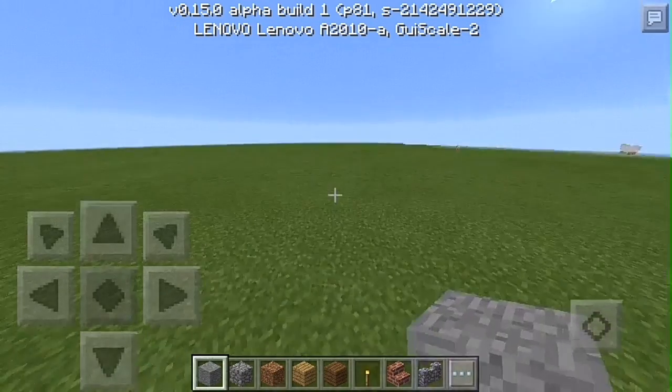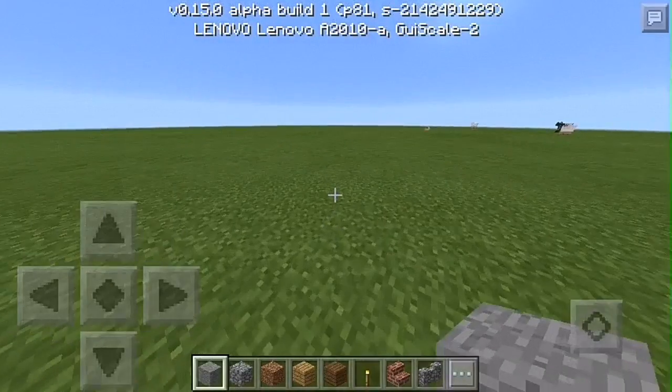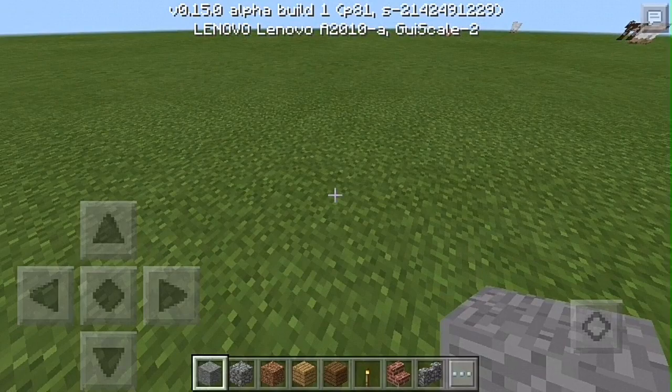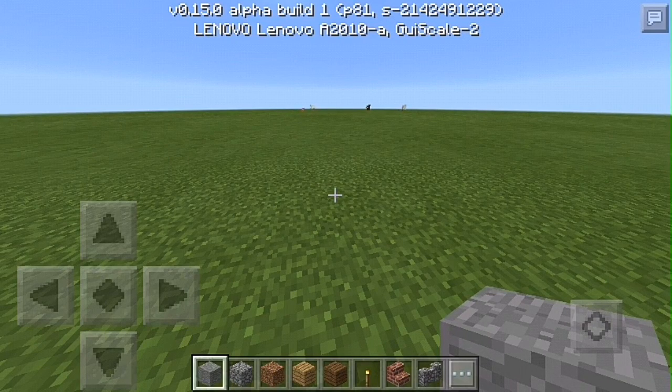Hey, what's up guys, EarlGamer3D here and today I am back with another video. In this video I'm going to be showing you guys how to make a piston door using pistons — automatic — and walk into the pressure plate and it opens.